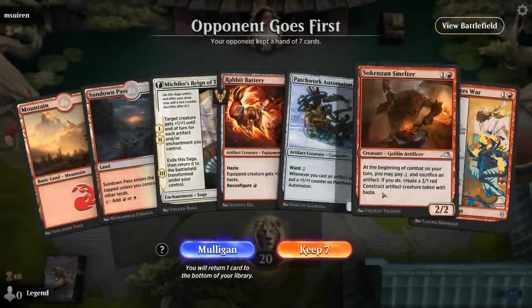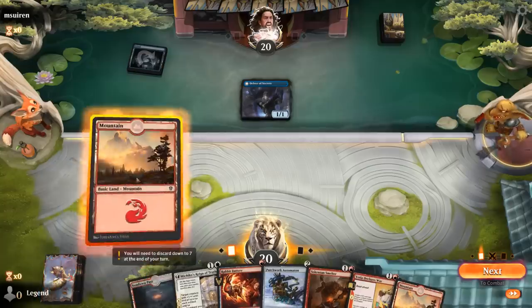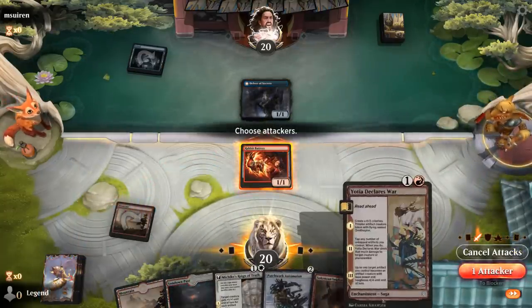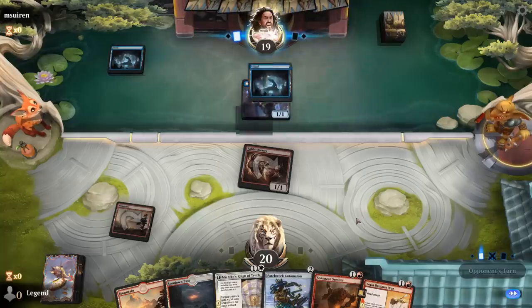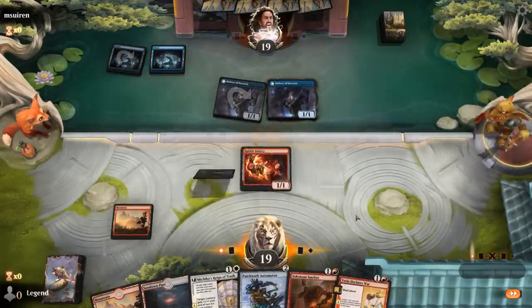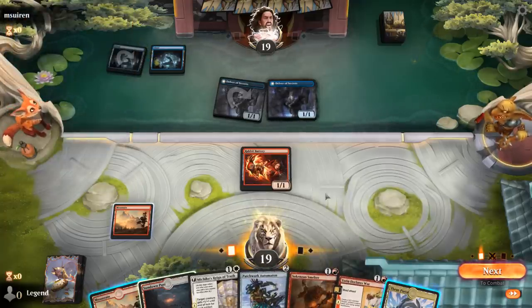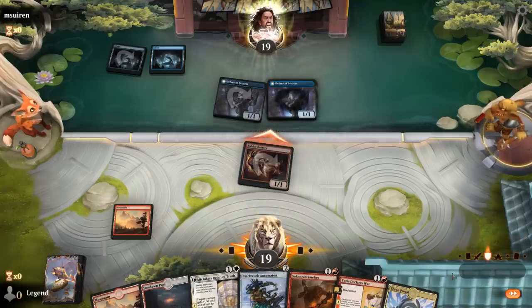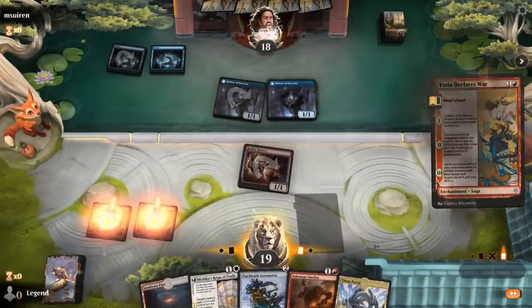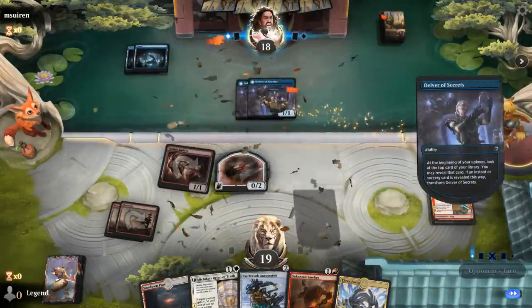We're on the draw and our hand has some powerful tools, so we'll try it. Turn one Delver — we're probably okay playing a turn one Battery since we can curve out with either our saga or Automaton on two, and then turn three maybe Smelter, pay the 1, or we can play Reign of Truth. Another Delver. One problem with Declares War is that Spell Pierce could counter it; otherwise, it's probably better than playing Automaton as we'll be able to kill a Delver next turn. We attack first and then play our saga, starting on Chapter 1 since we want the extra flyer.